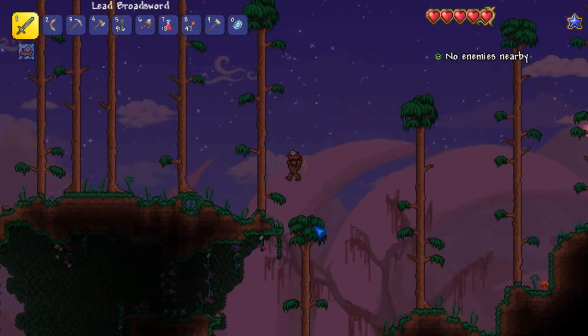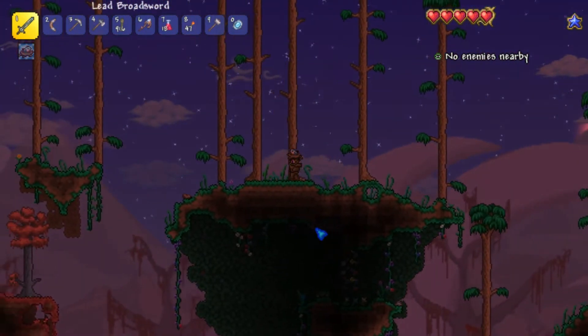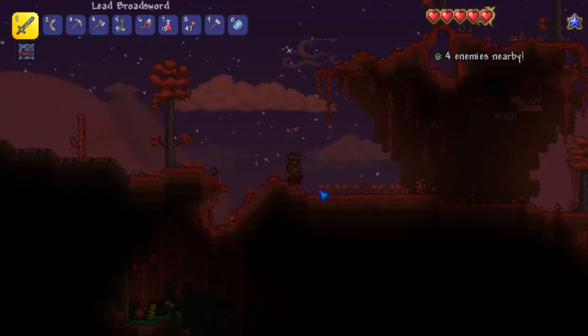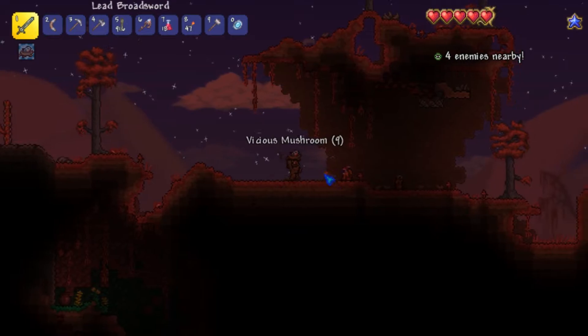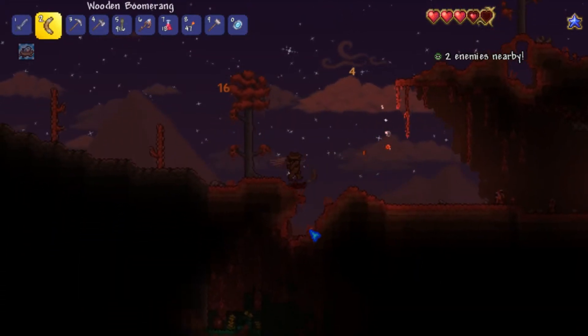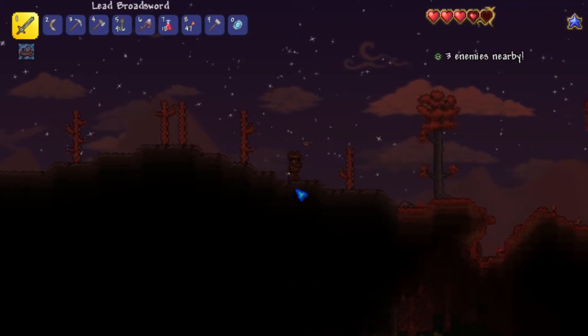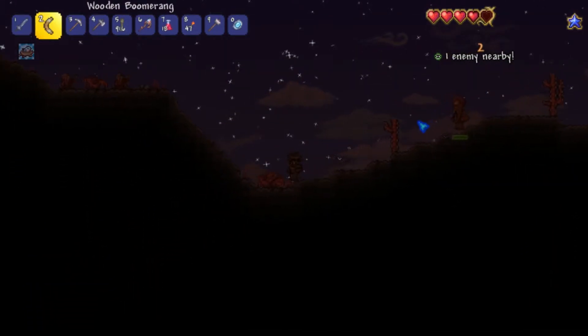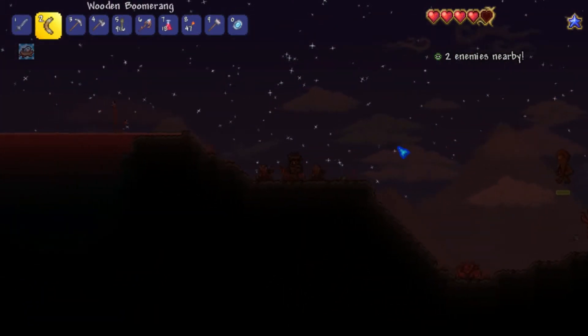Because I need some irises to craft the suspicious-looking eye. Why is there more corruption here? That is a lot of vicious mushrooms. And my game froze for a second — just couldn't handle the blood crawler. You can die sir — or I can just run away. Yeah, I'm going to do that.